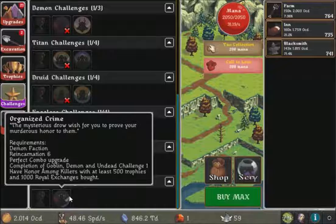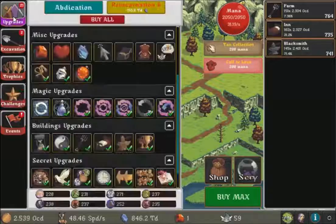Completion of goblin demon — that's done. To have honor among killers with at least 500 trophies, without final trophies, we need to get 1000 exchanges. So it's pretty simple, let's see how it goes.